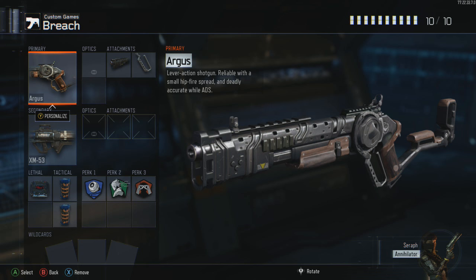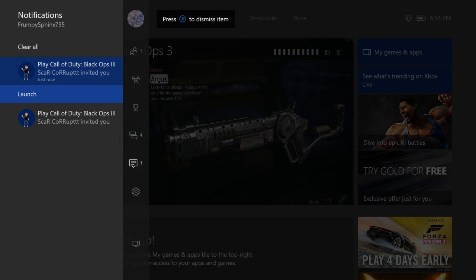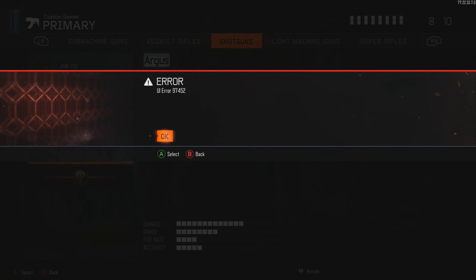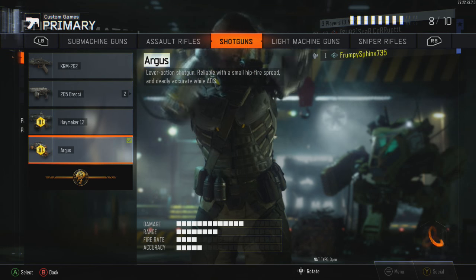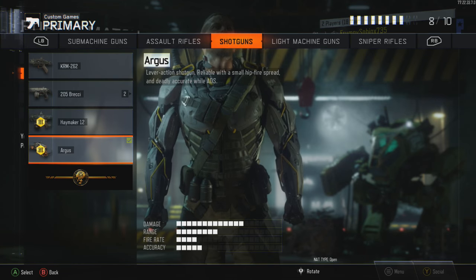Now you want your friend to send your controller number one account a game invite. Using controller number one, you want to accept that invite, and the second that you accept that invite, you need to spam A on controller number two. This might take a couple of tries, but if you get it correctly, when you join your friend, your screen will be stacked. Now once you join your friend, you want to tell him to kick your dummy account. Once you're kicked from the lobby, just go ahead and remove that error message.